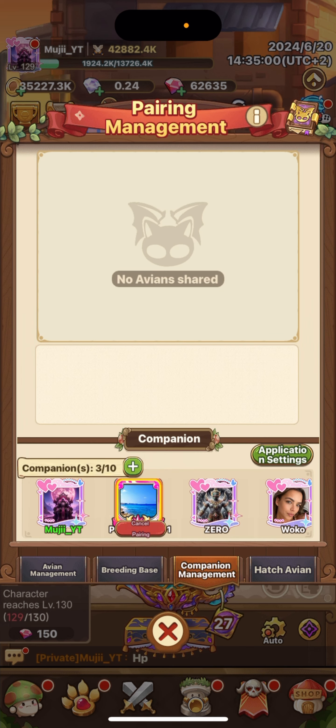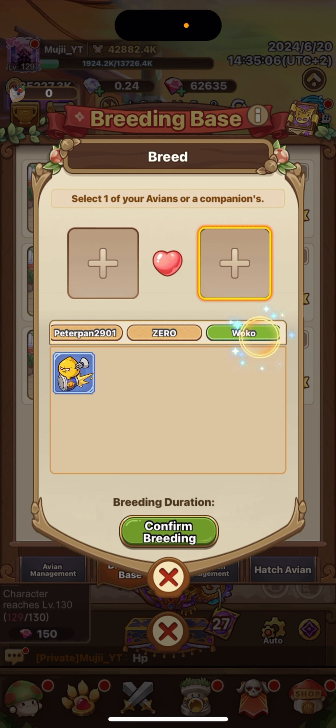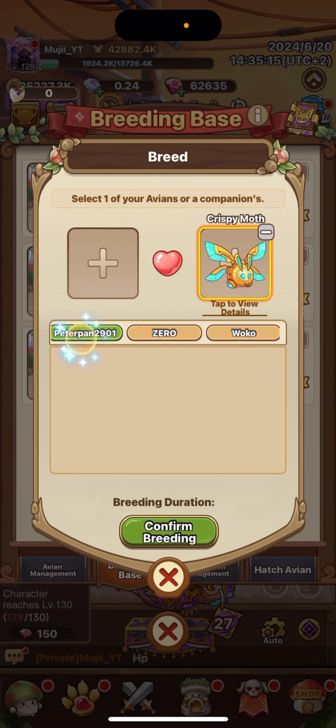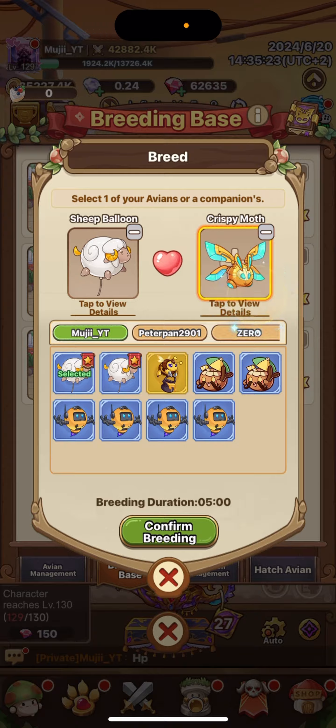Instead, look at other servers and accounts. You can go to Breed, check a partner's pals, and see what their passive skills do. For example, if they have a pal with basic attack AoE damage, you can breed that with your own and almost guarantee getting that passive skill — which is amazing.